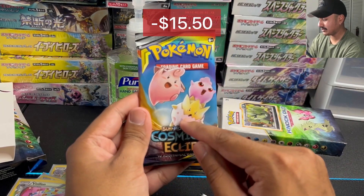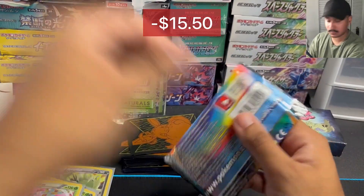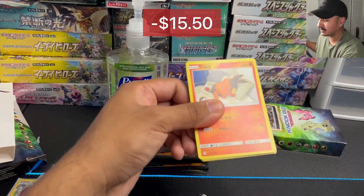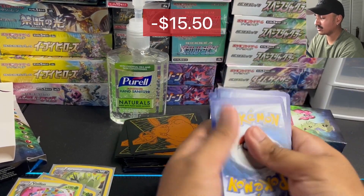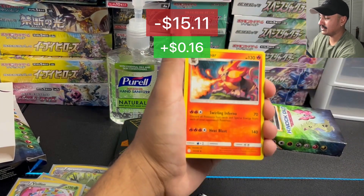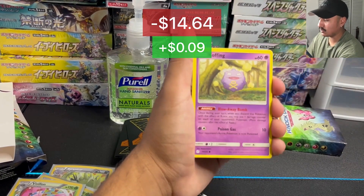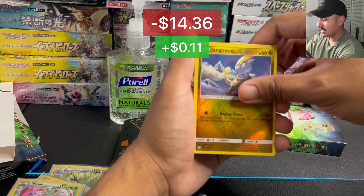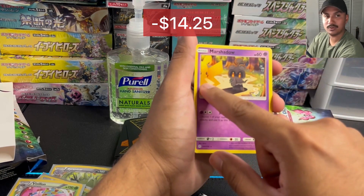First pack — let's do the Cleffa, Togepi, and Igglypuff pack. Rainbow Pride Month, let's go! Put the code card aside — we don't want to spoil whether it's a white or green code card. Alright, let's see: Grass Energy, Igglybuff — my bad, not Igglypuff — Tepig, Sandshrew, Snorunt, Koffing, Drillbur, Jangmo-o. Will we get a hit? The Marshadow! This Marshadow card is actually very beautiful. I love the Pikachu on it.